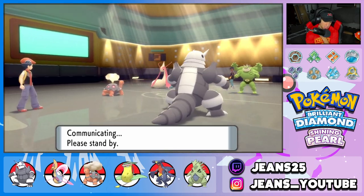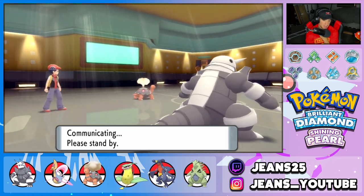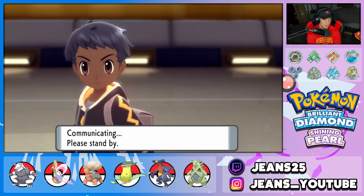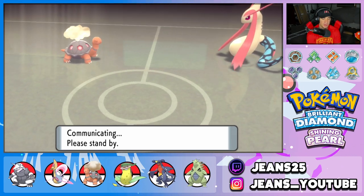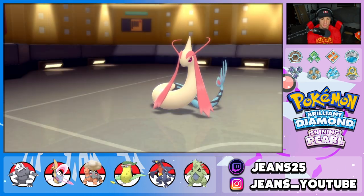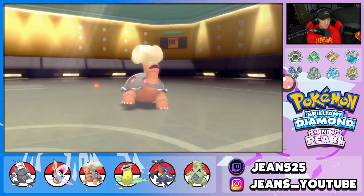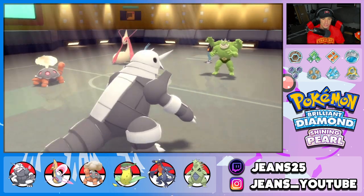Milotic might Protect just to get that Aqua Ring and Leftovers again. I think we have one more turn in Trick Room after this. He ends up protecting Milotic — kind of saw that coming. Hopefully Machamp doesn't protect. Heat Wave, I need you to land on that Machamp — beautiful, Heat Wave connects. Heavy Slam comes out here and we say bye-bye to Machamp. Aggron and Torkoal are just thriving in this Trick Room right now.